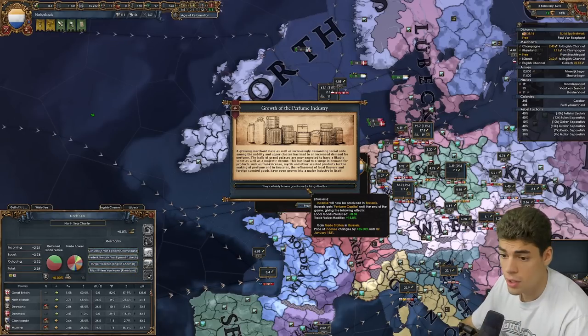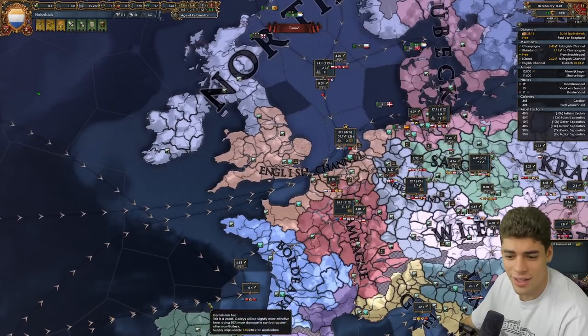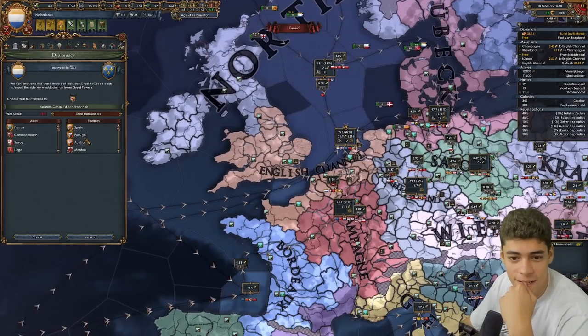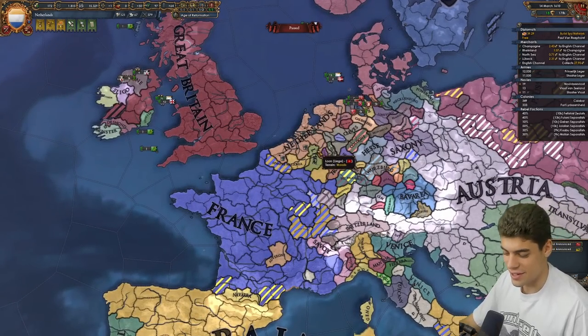Might as well shift it from the North Sea. Incense — and we've become a great power! That is good. We've really turned this around. Does that mean we can get involved? I can get involved on the French side — that's really funny. I'm not going to. I think the politics of the German princes doesn't really concern me.